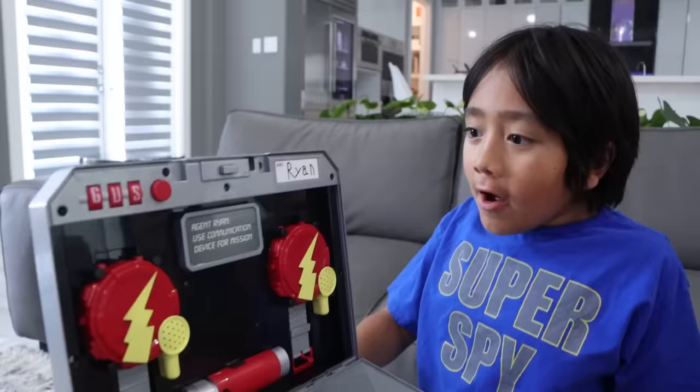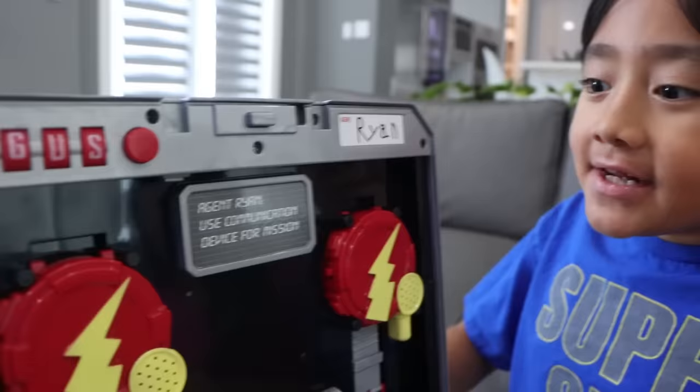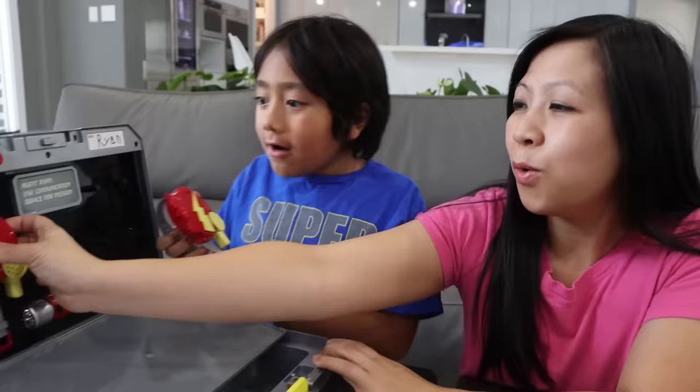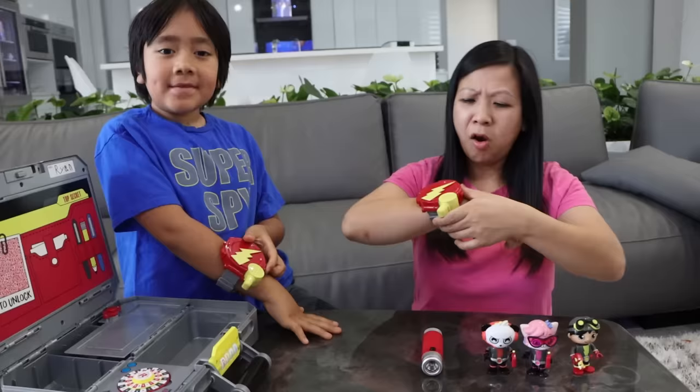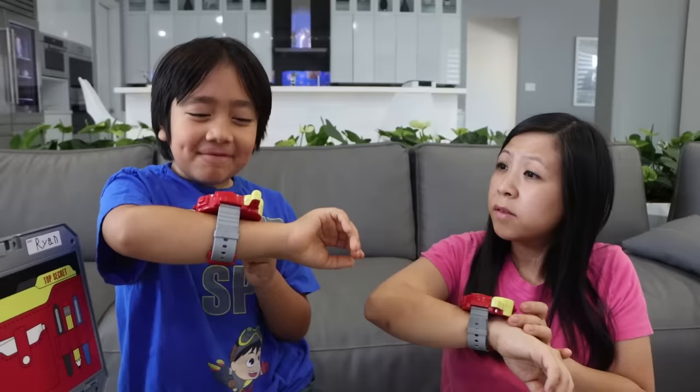Whoa! It says Agent Ryan, use communication device for missions. Whoa, these are so cool! What is it? It's a watchie-talkie! So you put it on your wrist like a watch! Not only is it a watch, but it's also a watchie-talkie, so you can talk to your friends and family like this.